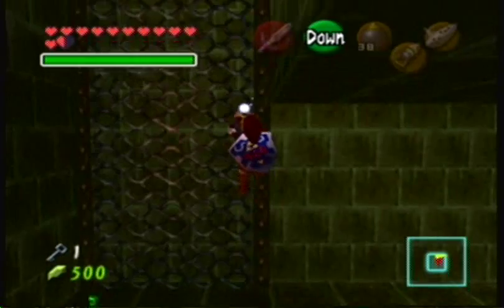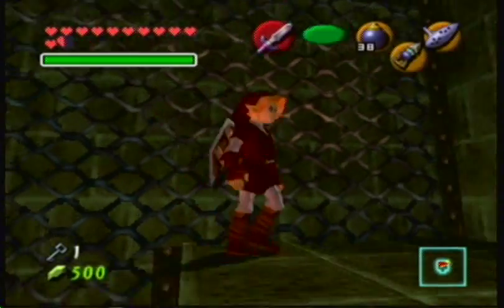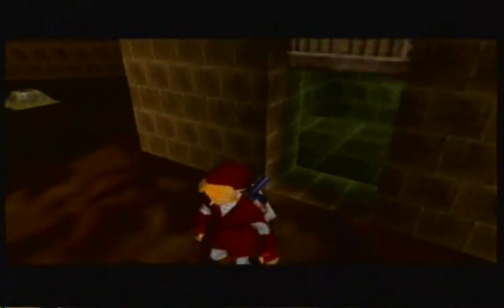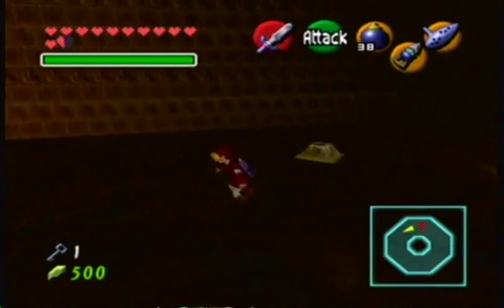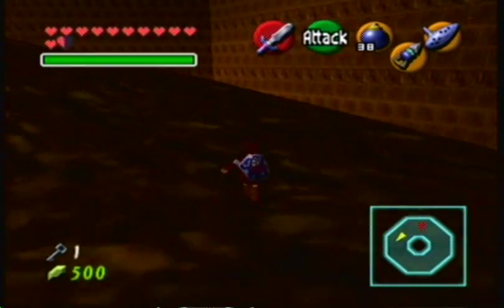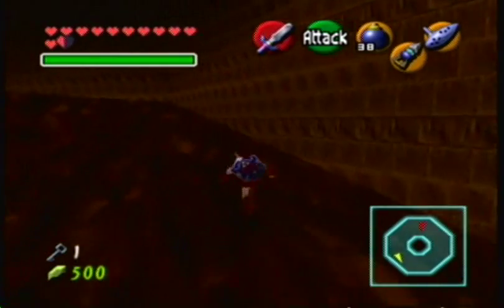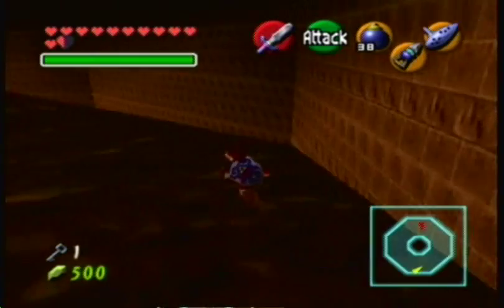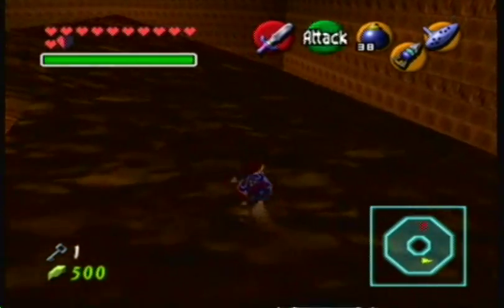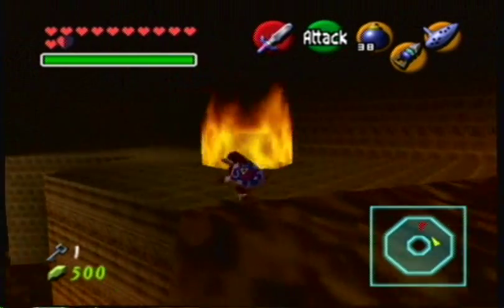Climb up even further, and we go through the door into a donut room. Now you don't want to hit the switch yet. You want to climb up to the right and then go down to the left. Near that ring of fire there's another switch.